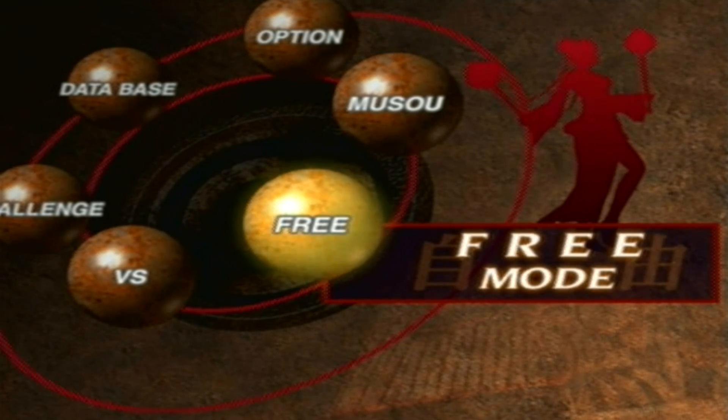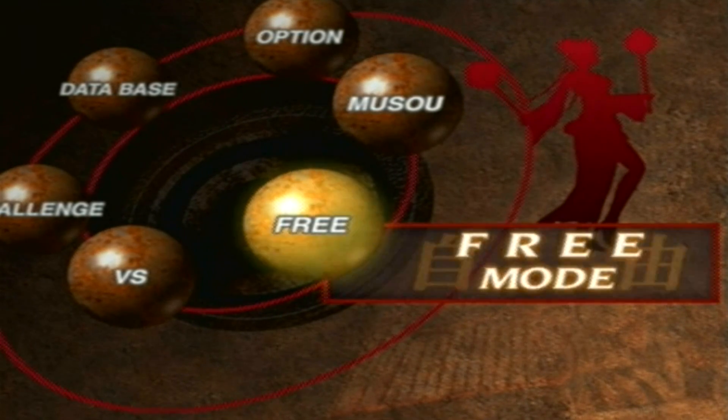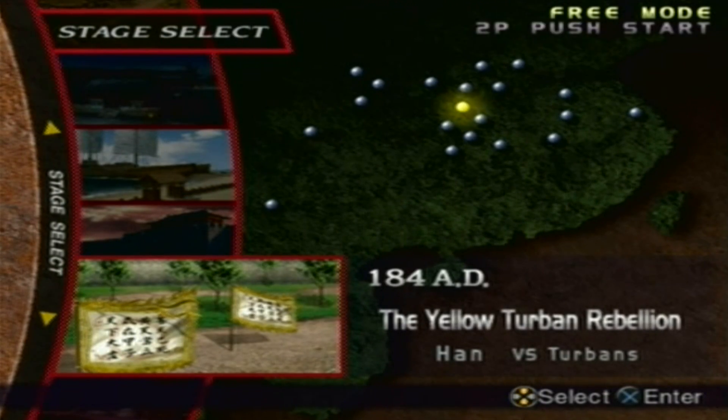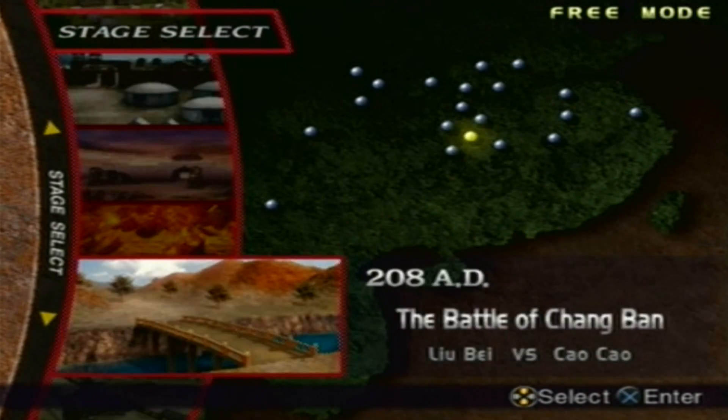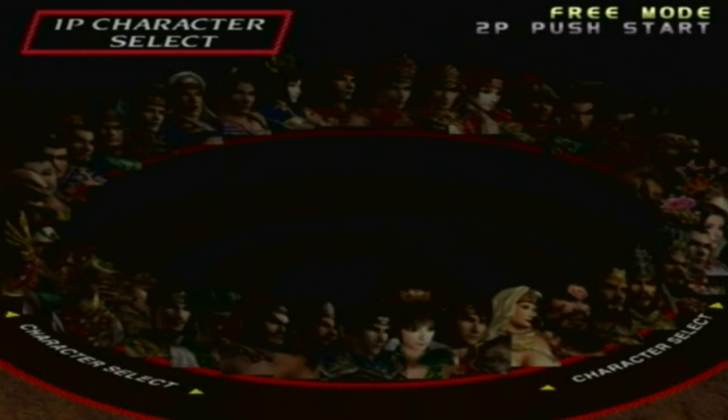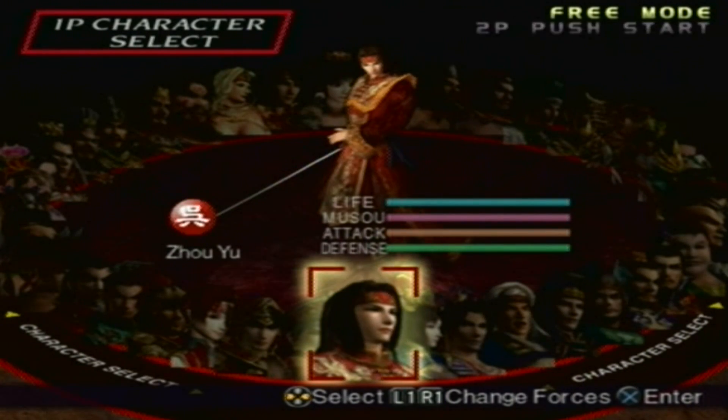Hey guys, it's time to get another fourth weapon, so let's do it. In the last part we got Sun Shang Xiang's fourth weapon. This time around we're gonna get Zhou Yu's fourth weapon. In order to do that you have to go to the Battle of Chi Bi, play under Sun Quan's forces, and play as Zhou Yu.